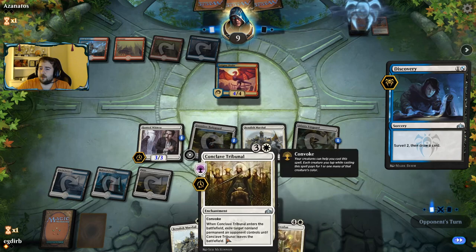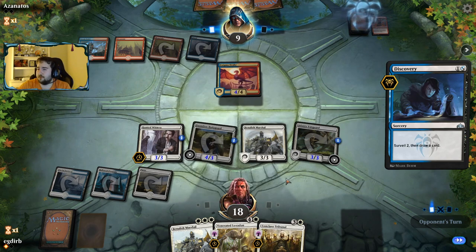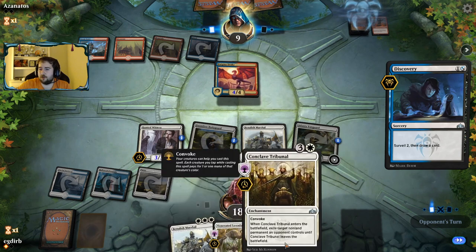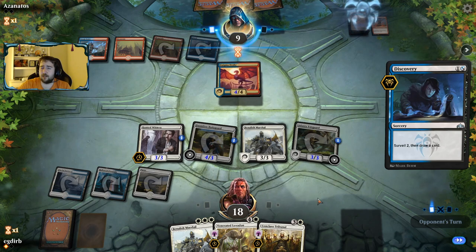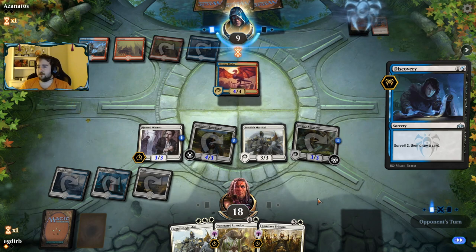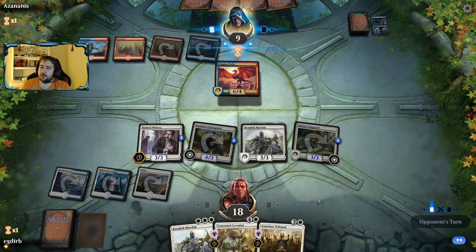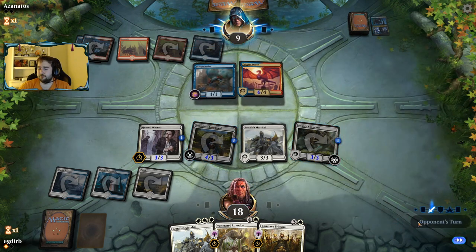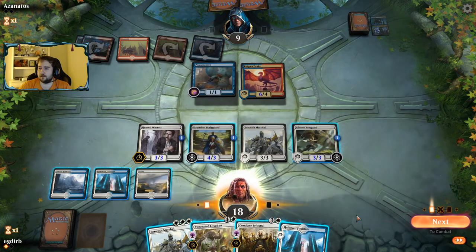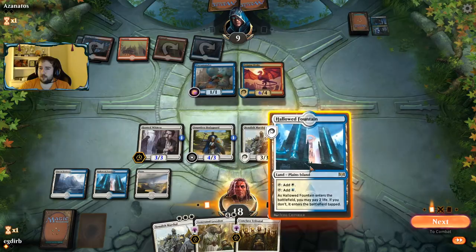We have to be a tiny bit worried about running the Tribunal into a Dive Down. That's the reason we should have Tribunaled on our last turn. But we don't even necessarily need to play this Tribunal — our opponent might just be straight up dead. There are two Dive Downs in the graveyard, so I wouldn't be surprised if there's another removal spell here. But that's pretty much all our opponent could do.